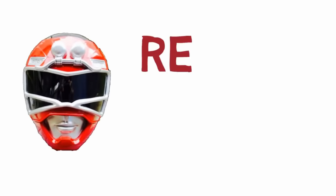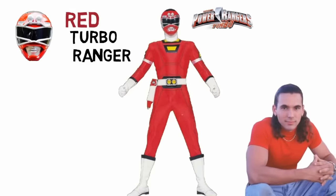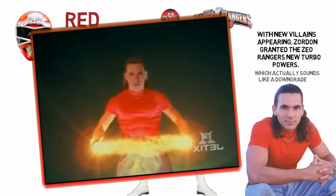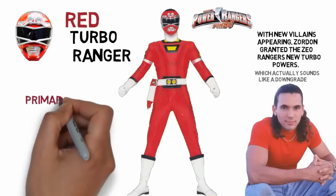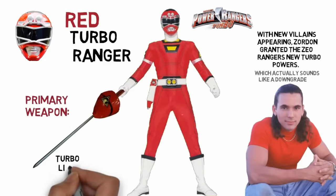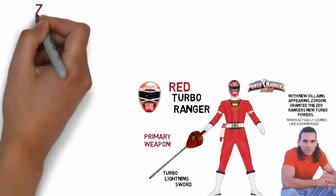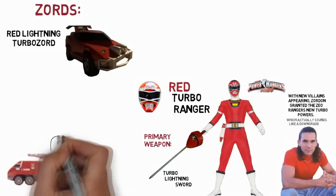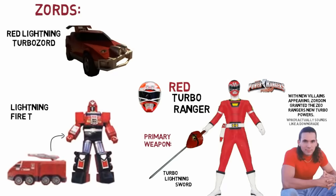Next is Tommy as the Red Turbo Ranger, as seen in Power Rangers Turbo. The story is that Zordon just, out of the blue, decided to switch the Rangers' Zeo powers into these car-themed turbo powers, which was totally ridiculous and needless, but the producers just wanted a reason to switch themes. Tommy at this time totally embraced the shift into turbo stuff, becoming a race car driver. His primary weapon is the Turbo Lightning Sword, and his Zord is the Red Lightning Turbo Zord.